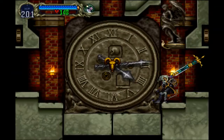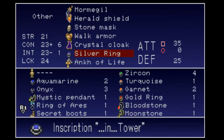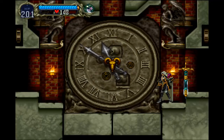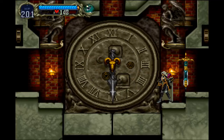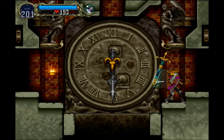Now we're in the clock tower. So what did we need to do? We needed to equip the silver ring and the gold ring — it doesn't matter which finger which one goes on. So let's do that. We've opened up a secret area, let's go check it out.